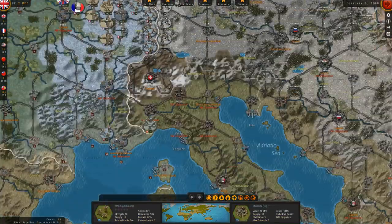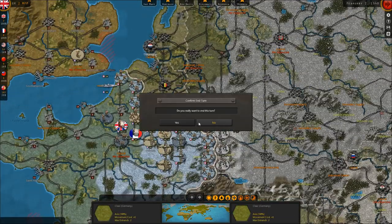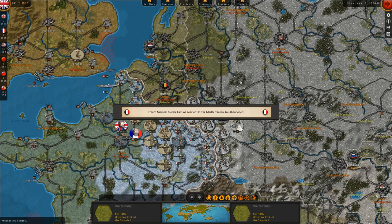That's the current situation, and we will see how things play out as we move into the second half of February in this turn. The British celebrate the capture of the Altmark in Norwegian waters, so we captured a German iron ore ship or maybe a commerce raider. French national morale falls as positions in the Mediterranean are abandoned.